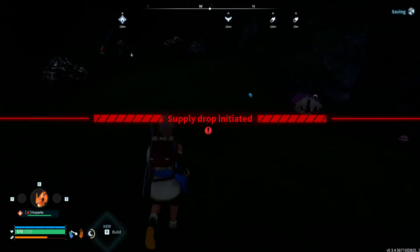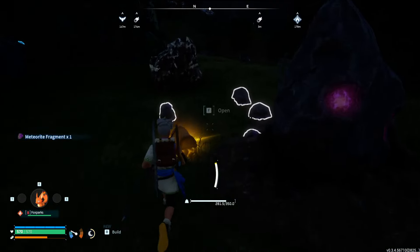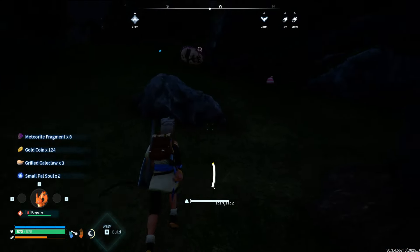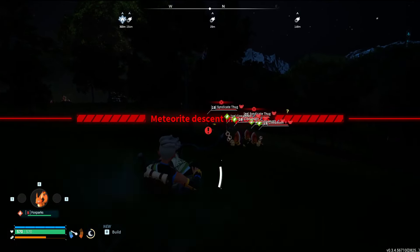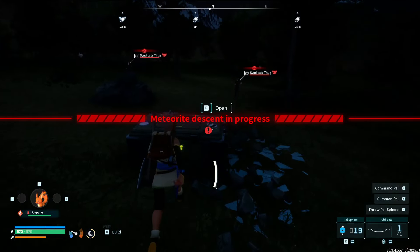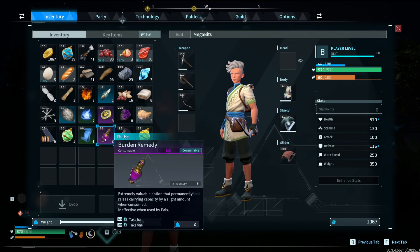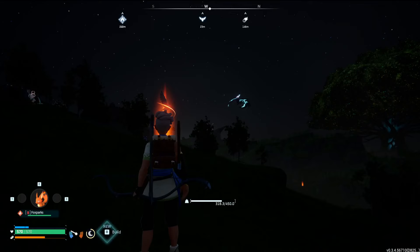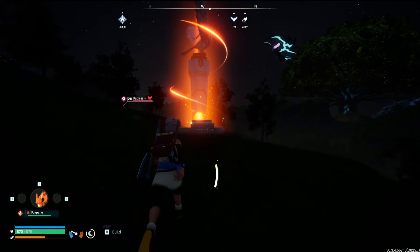Oh god, it started. There's a supply drop - we definitely need to get the supply drop. Meteorites are cool, but supply drops are cooler, simply because supply drops drop remedies that will increase your stats. And that's pretty much the whole concept of the video - how OP can I get? I'm still too low of a level to even attempt meteorites right now, so I think it's probably time to start leveling up.